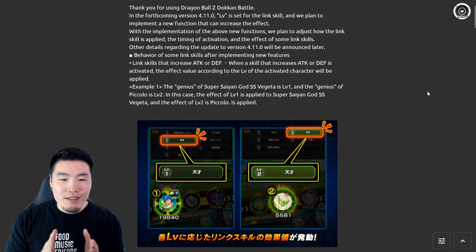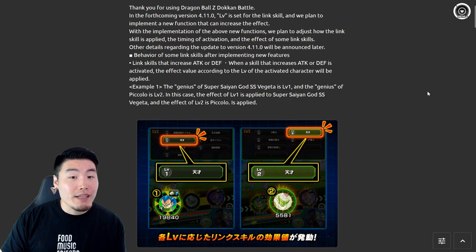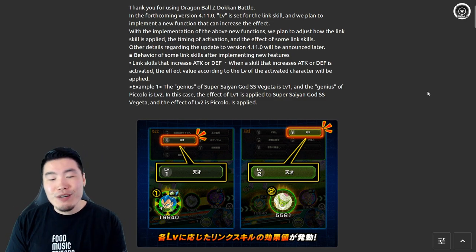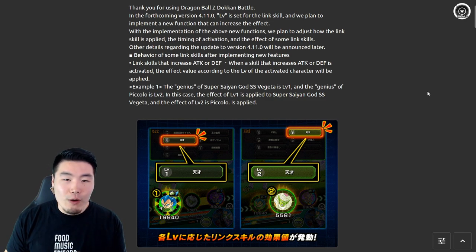This is going to have some very large long-term implications. It kind of feels like maybe not as big of a deal as the hidden potential system, but kind of in that same space. We don't have too many details as far as specifically how we're going to be able to level up each individual character's links.